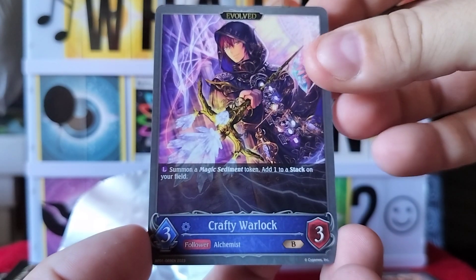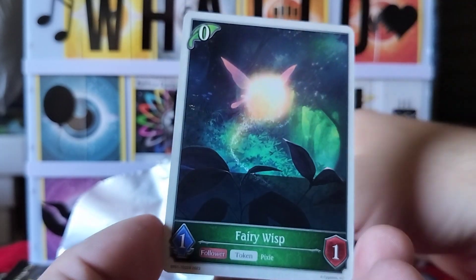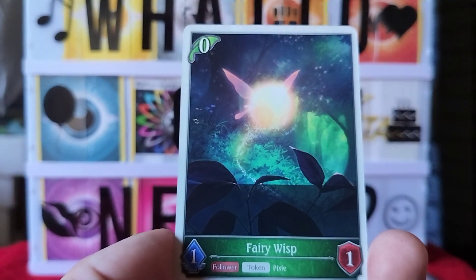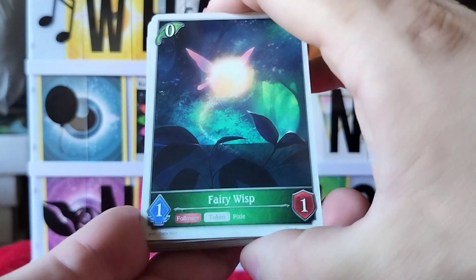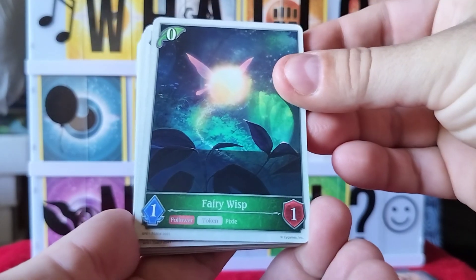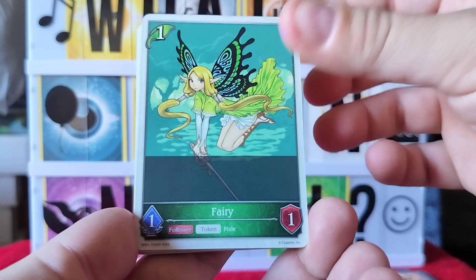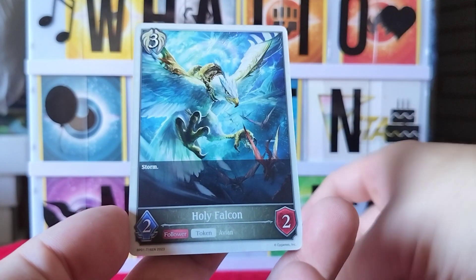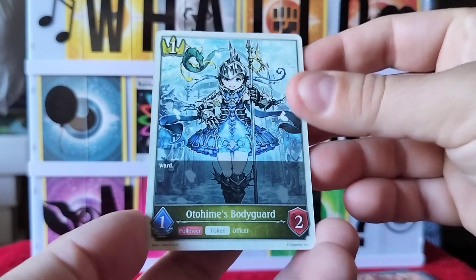And our token is Fairy Wisp — we got another one! Two out of two packs, unlike last video when we didn't get a new one. So now we're up to ten tokens, we just need seven more. Our current tokens: Fairy Wisp, Strike Form Golem, Steel Clad Knight, Fairy, Guard Form Golem, Mimi, Forest Bat, Holy Falcon, Holy Tiger, and Otohime's Bodyguard.